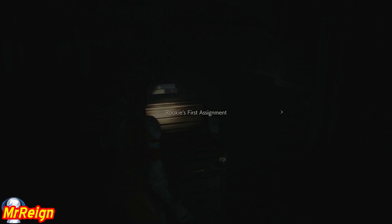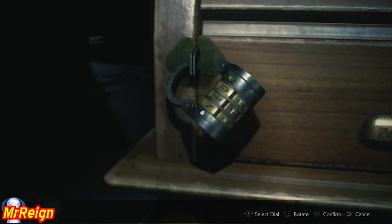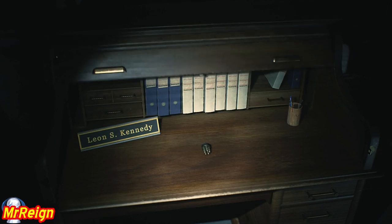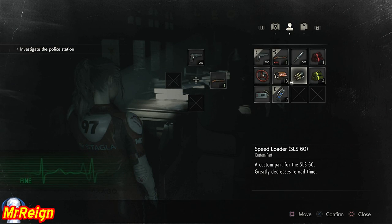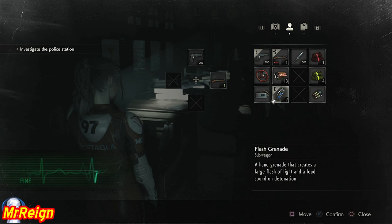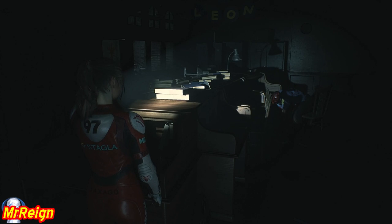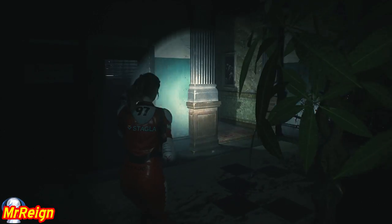We're going to make our way upstairs after searching the rest of this room. You don't need to do this desk if you're going to follow me exactly - I didn't use the weapon or upgrade in here. The SLS 60 is pretty hardcore, but the army gun with the .45 cap is the weapon that really hurts bosses, especially when they open up and you have a shot at their tender bits - normally their eyeballs. In future I'm not going to show you editing my inventory, just the end result so you'll know what I have every time I leave the save room.